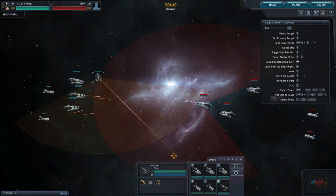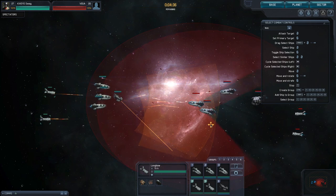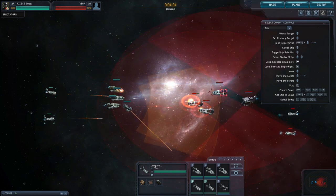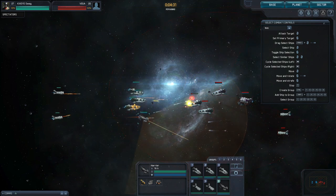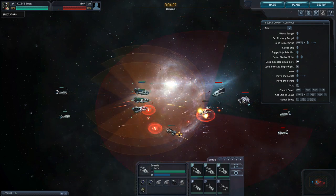First, let's look at the web combat controls, which is the default setting. This setting was created for players that are new to the real-time strategy game genre and is generally easier to use. The web setting is also more friendly for players with laptops that wish to use a trackpad instead of a mouse.